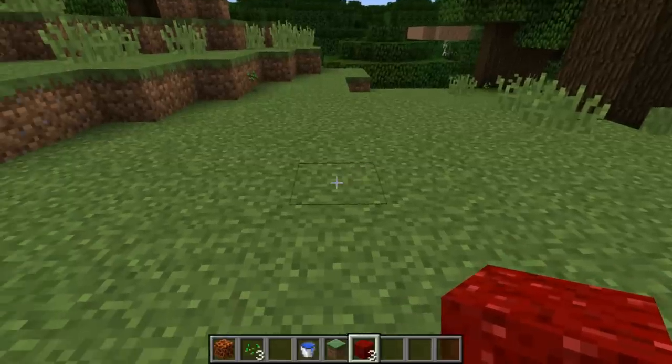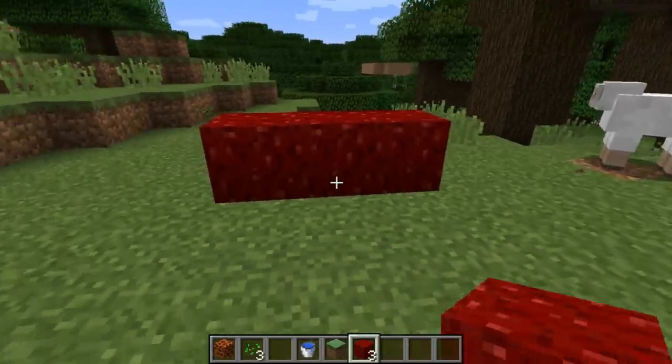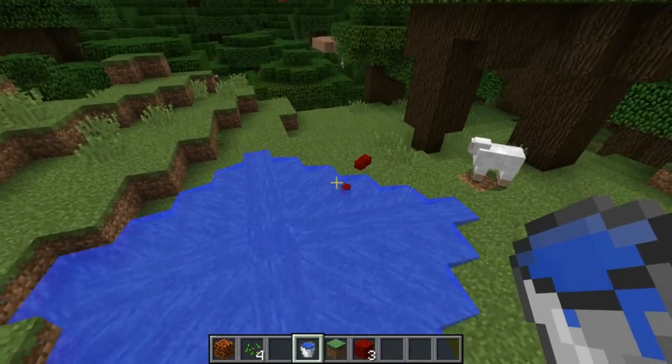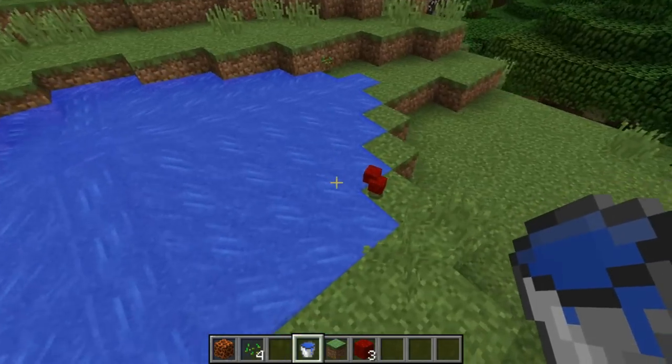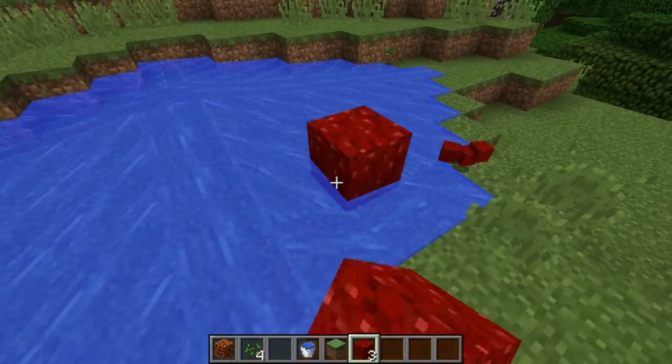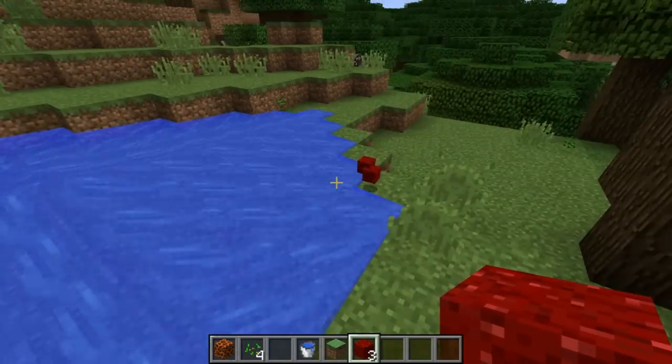Another interesting thing about the nether wart block is that if you place it down and then place a water bucket nearby, the nether wart block actually gets broken by water. And it does work for flowing water too - kind of an interesting mechanic.